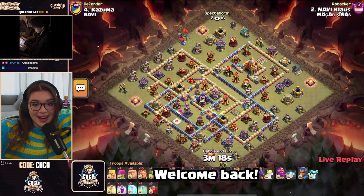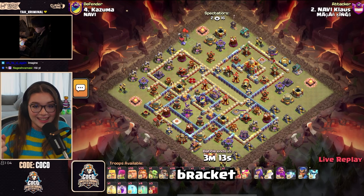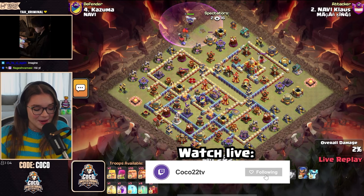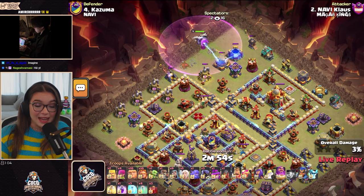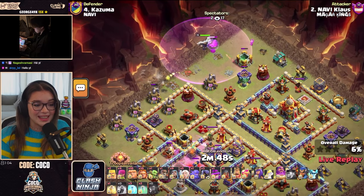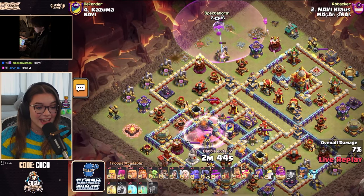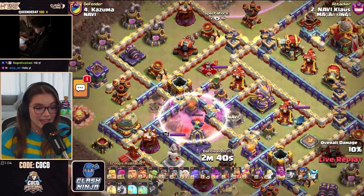Welcome back to the Coco Invitational! This is an upper bracket finals, and Klaus is opening up the match here with quite an attack — starting with 10 Super Giants and a Skelly Donut going on that Clan Castle and the Monolith at the same time.